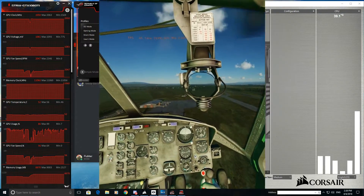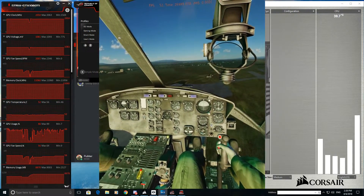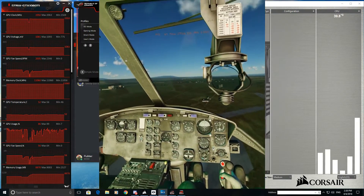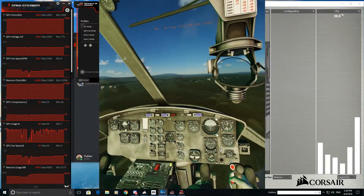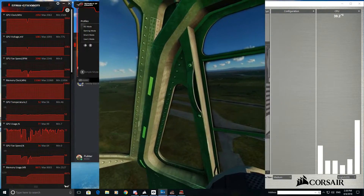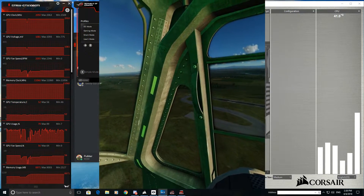A thousand feet should do it. That's pretty good — it always feels smooth. Shadows look good; they used to flicker really badly before and I had to turn them all off.